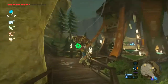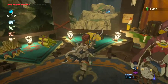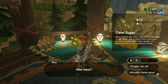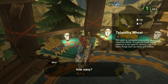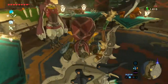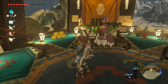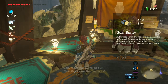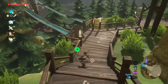Let's see — which one of these was the food shop? Here we are! We've got Sun Shrooms, Bomb Arrows, Goat Butter, Cane Sugar. They only have three — well, three should be fine. And then Tabanthi Wheat, I'll also take all three of those. So I was missing Tabanthi Wheat, Cane Sugar — was I missing Goat Butter? I'm trying to think what all I was missing from making actual meals.